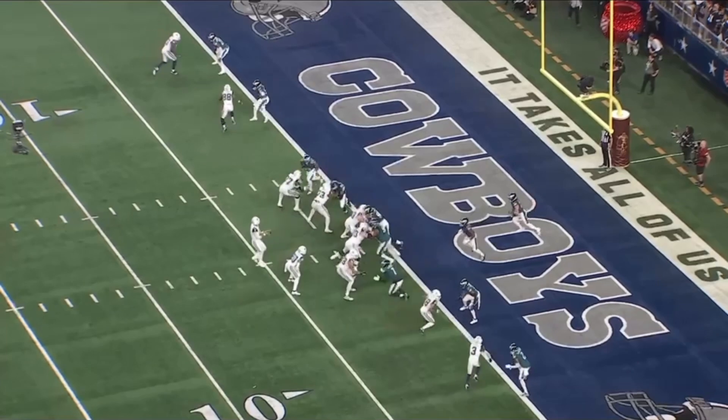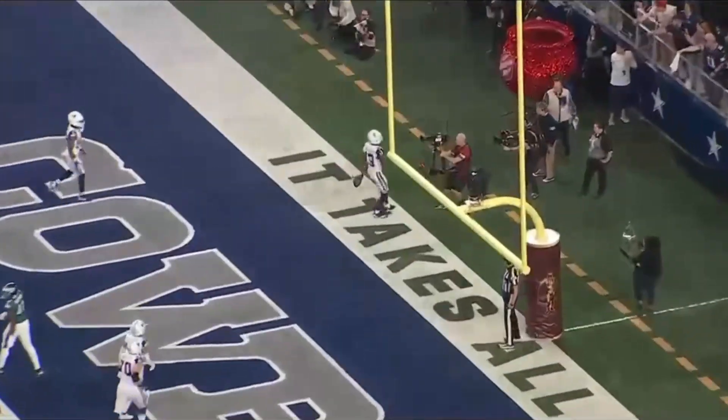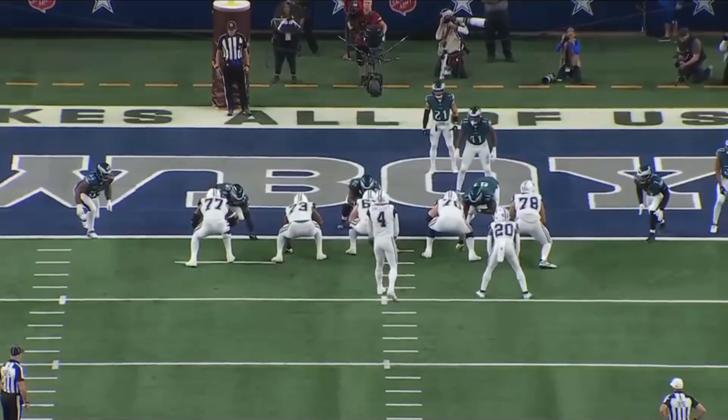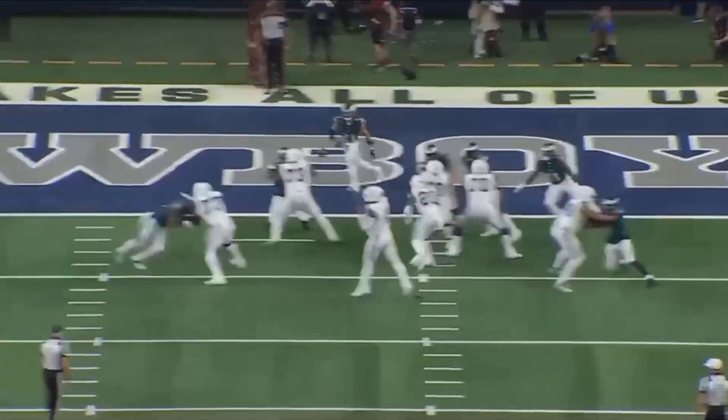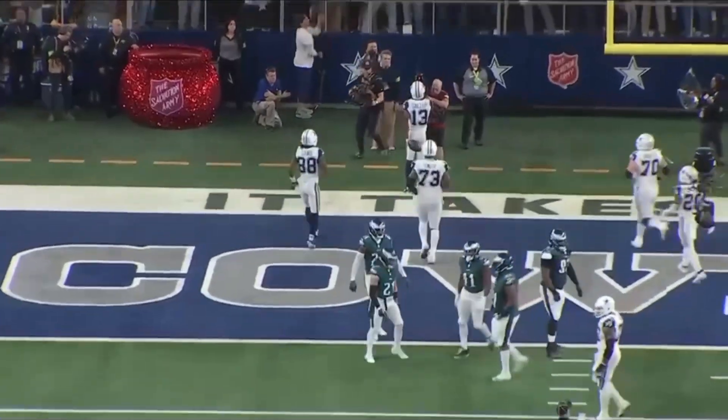A couple of plays later to score on this drive — they go with a rub route. CeeDee Lamb is back in the slot to the left. He's going to run right at the corner, and at the last second does a little spin move. He even looks back — he's looking for the flag. There is no flag called. Technically he didn't pick them, but he kind of did. That's what's in the game — you're always trying to find a little leverage. He goes right at him, spin, nice little rub, and it ends up for six.